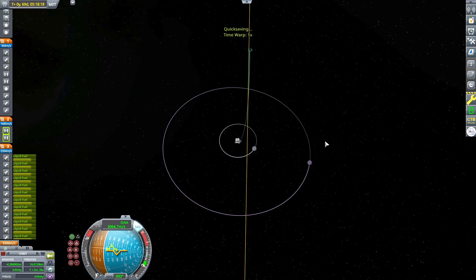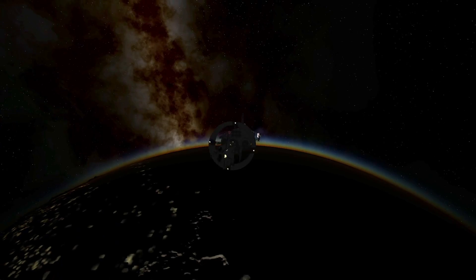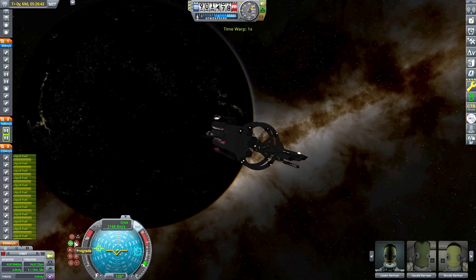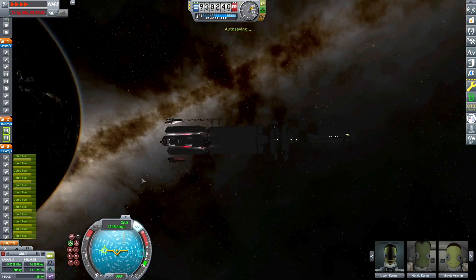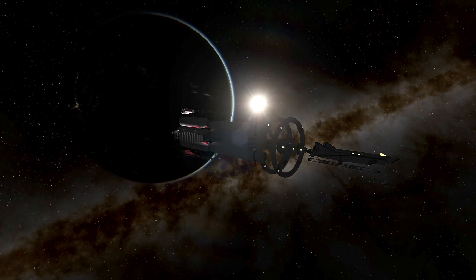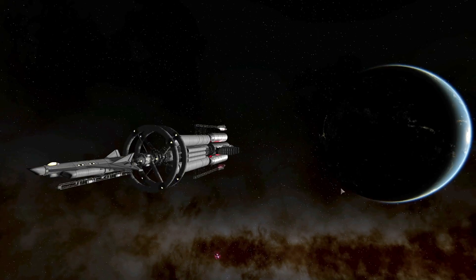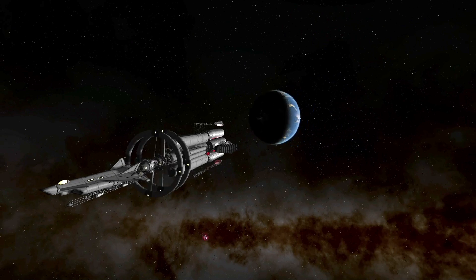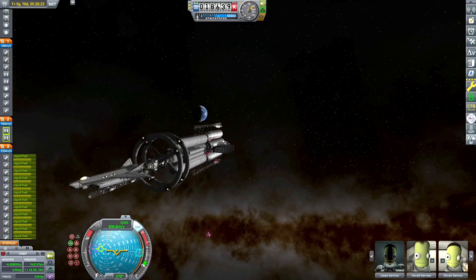The Outer Planets Mod adds Saturn, Uranus, Neptune, and Pluto analogs to the stock Kerbal system. It's kind of like an expansion — very stock-alike, and I highly recommend it. It's compatible with the Cacaovalo system mod. If you have both installed, it'll place the wormhole around Sarnis. If not, no biggie, it'll just place it around Joule, and you guys can recreate this mission with that destination.